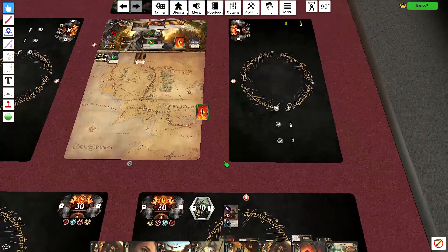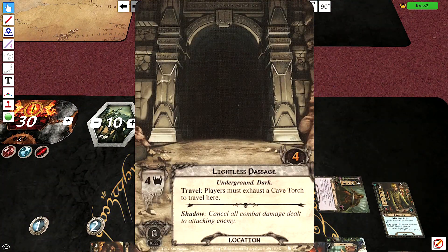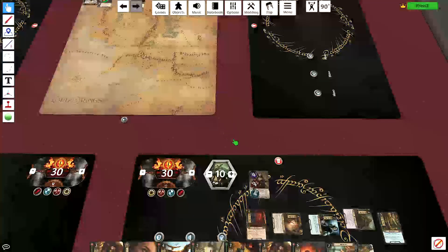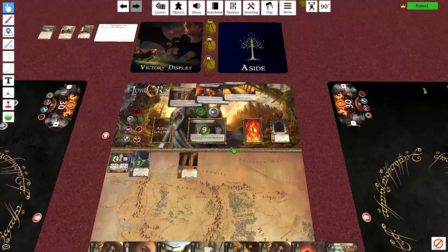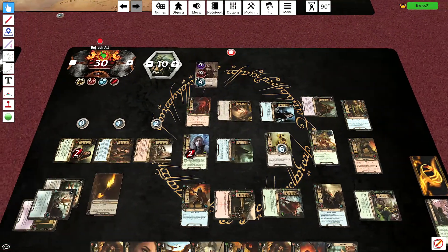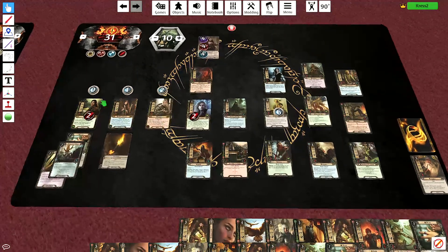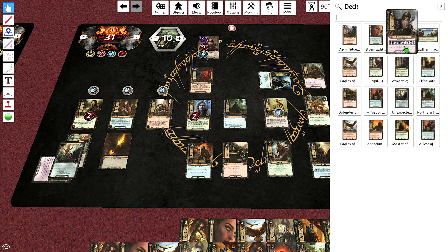That's a little unfortunate. I can either remove X progress from the quest or return it to the staging area — we'll just remove four. I'll be able to make that up quick next turn. It's an unfortunate shadow card to get right here at the end. Gandalf says goodbye. What if I can pull another Gandalf in? I can't, but I can pull Brock Iron Fist in for free. So let's do that.